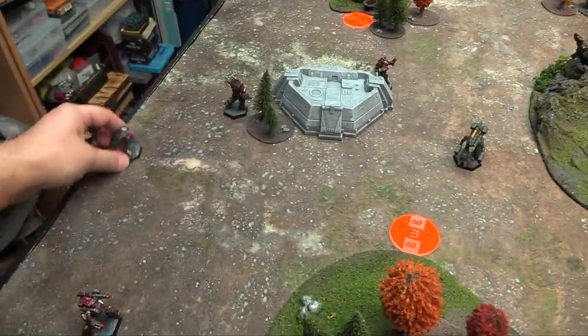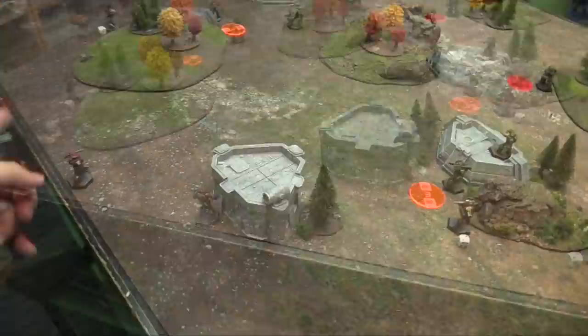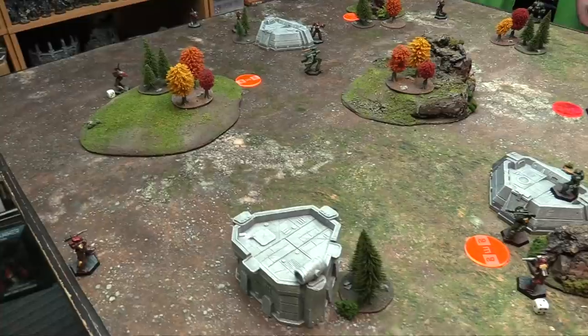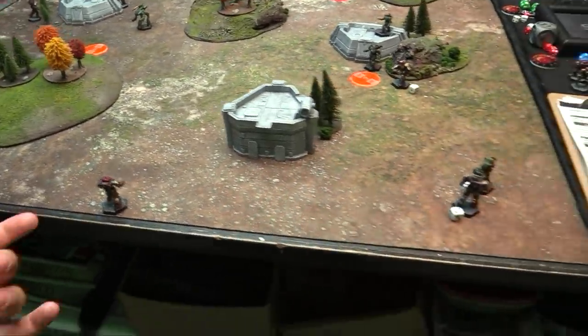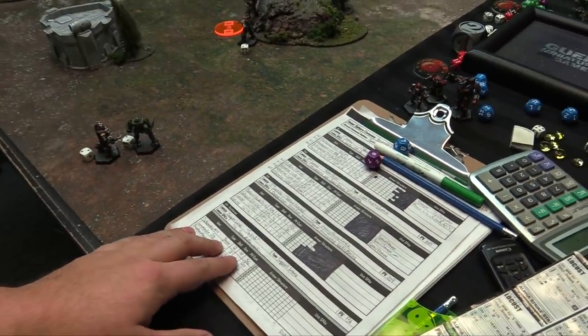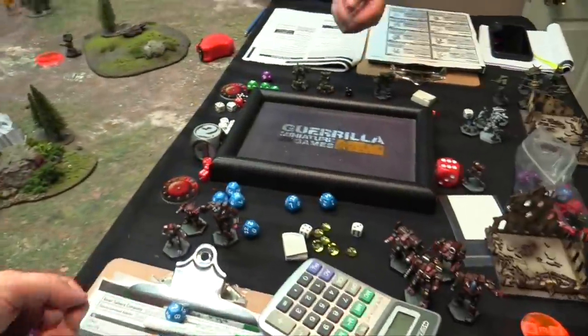You're going to arrive over here, and you're going to arrive over here. I should have mentioned my Support Lance gains bonuses from the Striker Lance — 2 of them get Speed Demon. I'll give it to the Battlemaster because why not, and the other one to the Shadowhawk. It's initiative for round 3.